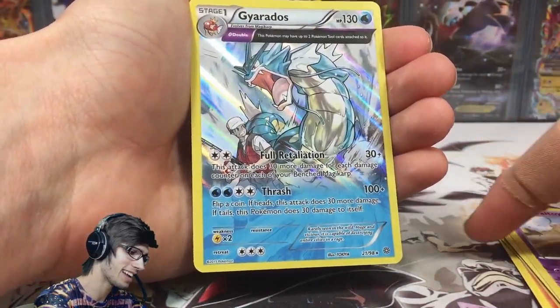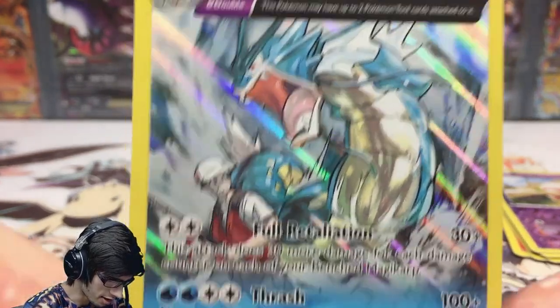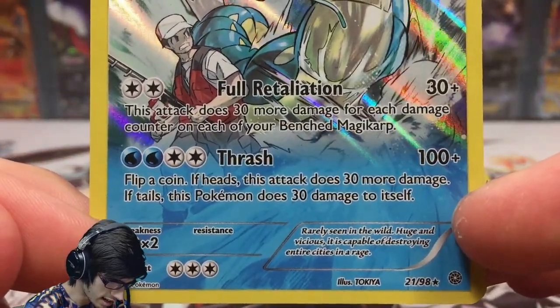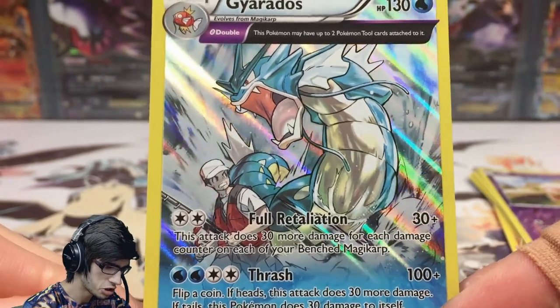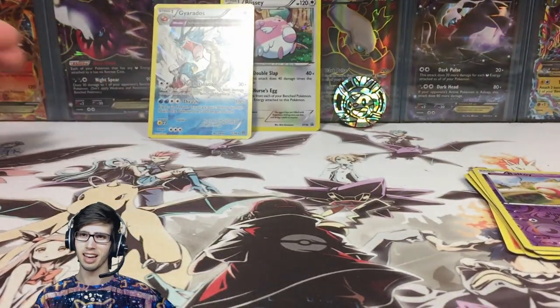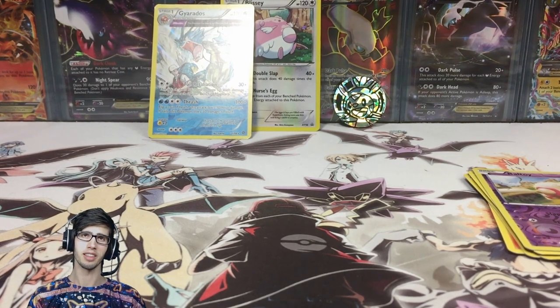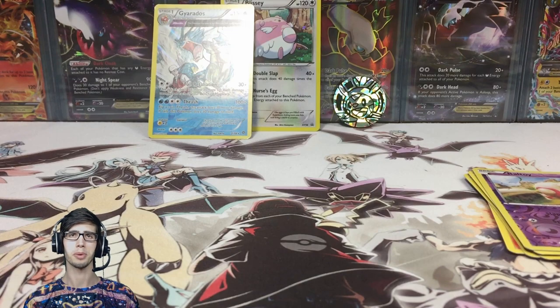And around the pack is a Gyarados holo — not even bad! Check this out, you guys: Gyarados holo, 130 HP with Full Retaliation and Thrash. Be sure to drop a like on the video if you enjoyed this quick little hype video, and I'll look forward to seeing you guys later today with another Pokemon trading card game opening.